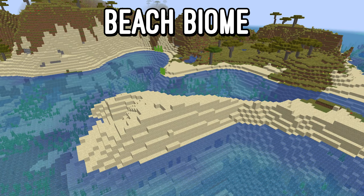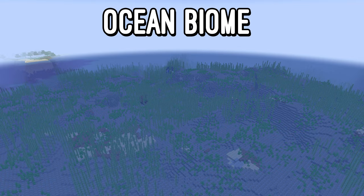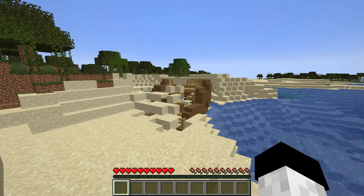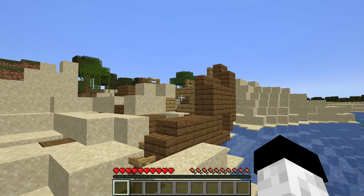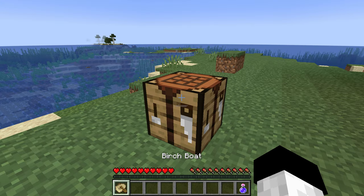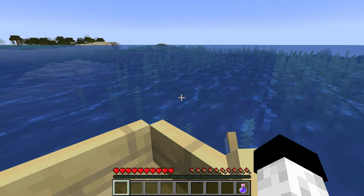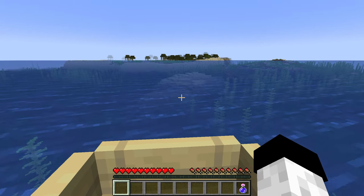As far as shipwrecks go, there are only three biomes where they can be found. The first is a beach, the second is a snowy beach, and the third is an ocean biome. You can find shipwrecks beached in the beach and snowy beach biomes, but crafting a boat and finding one in the ocean is a much better approach. All you need to do is take your boat and sail around an ocean biome until you spot a shipwreck on the seabed.